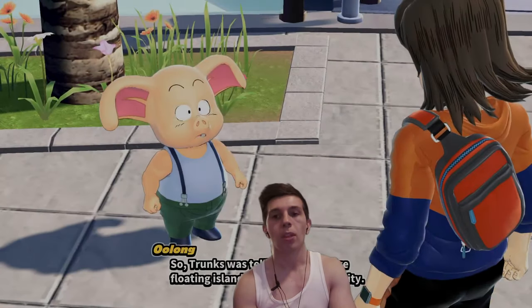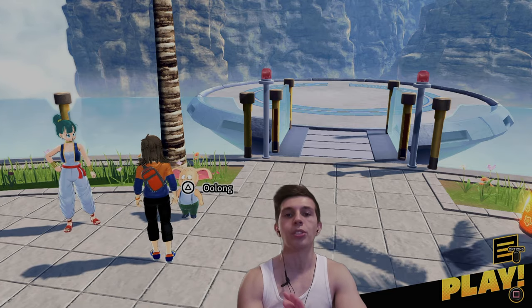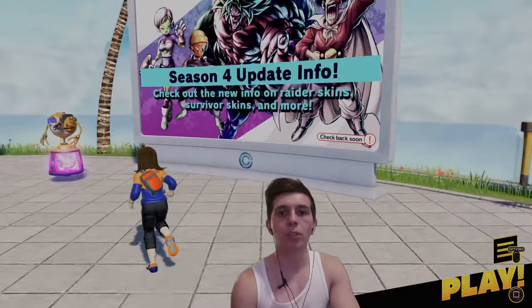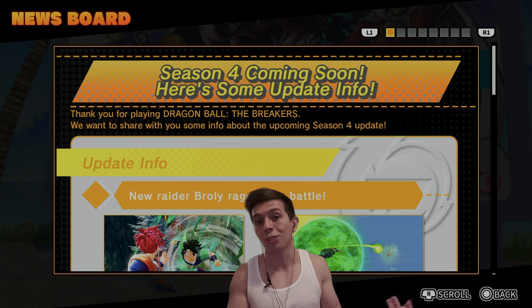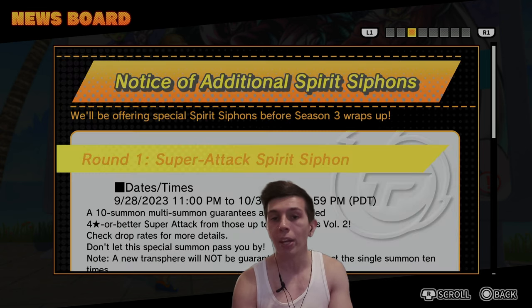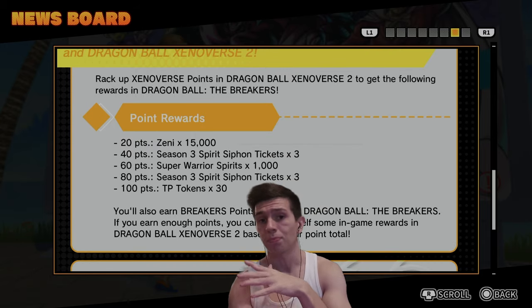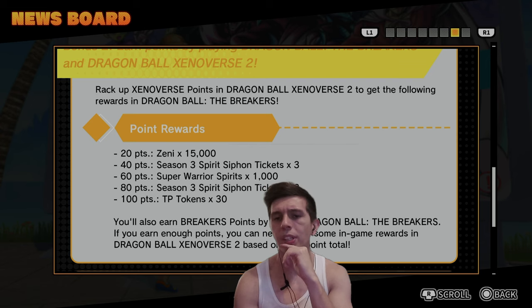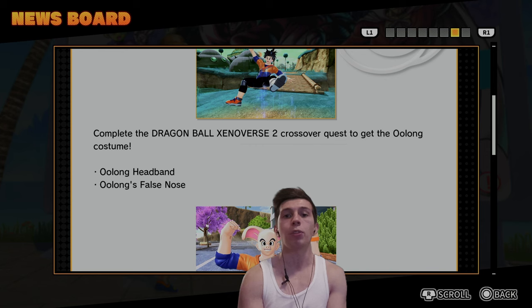If you do link your Bandai account, you can pull up the challenges and see how to complete them — I'll show you that on my main account. Over here is the news board, where they talk about any updates coming. Obviously, next up is Season 4. Here they'll talk about when events are here, when boosts are here for experience, Zenni and Spirit, when banners are coming and leaving. If you complete the Xenoverse 2 linkage challenges, you can get up to 30 TP tokens, 6 tickets, 15,000 Zenni, and 1,000 Spirit — and that resets every 15 days. I have a guide on that in the description.